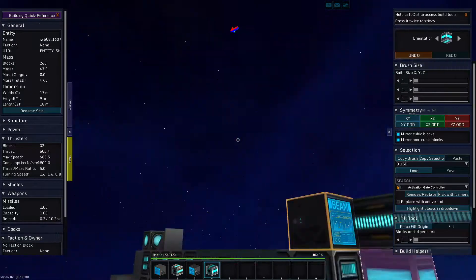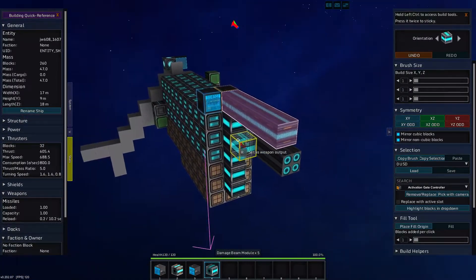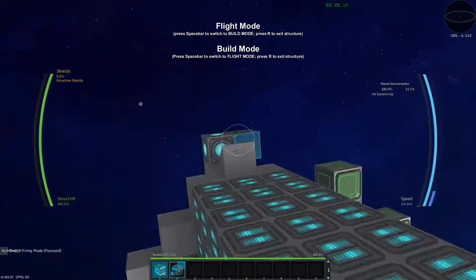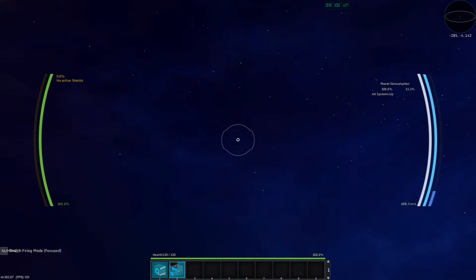Let's add beams and wire those together. If we hit G, I get to see the percentage - it's 5 to 5. Using the cannon computers, I move 0.7 meters per second. If we wait and fire again - 0.7. Then 1.4. So it looks like we're accelerating at 0.7 every time we shoot. I've just taken it to my max speed of 688.5. We fire again and we don't go faster.